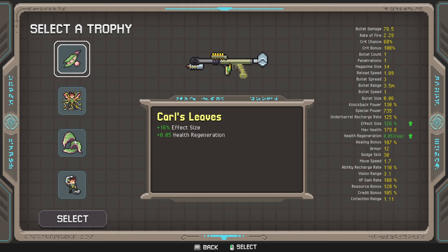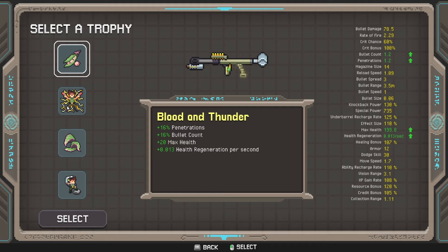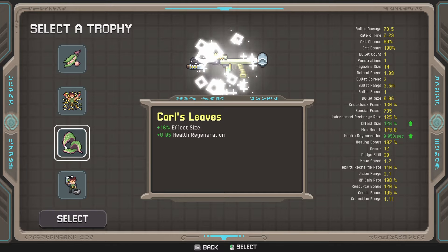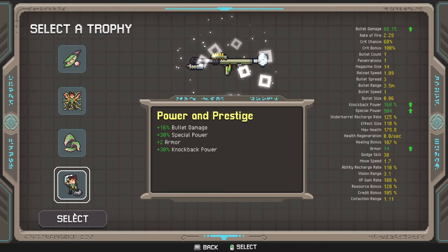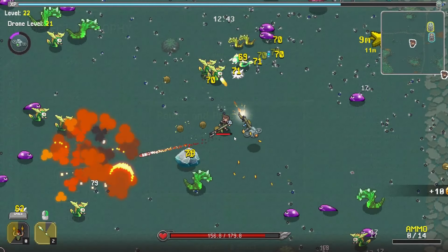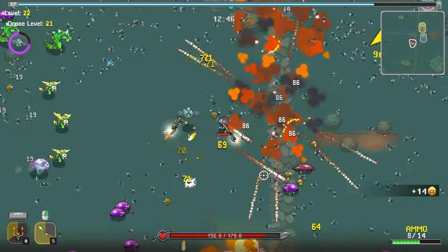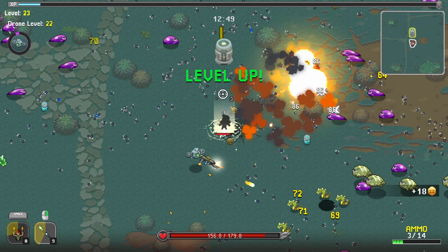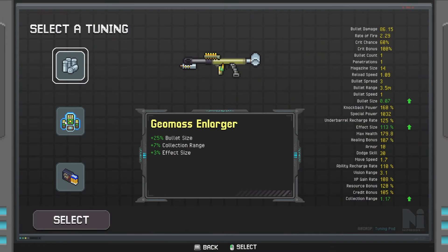What's this effect size? It's actually quite a decent amount. We do get the HP regen. Then we've got the seed pod — fire rate, which we don't really need. Bullet penetration, we don't really need. I would like to go with that, but we're just going to go for power and prestige for the bullet damage. I would have liked to have gone for the other thing, but I think the bullet damage is going to be better.